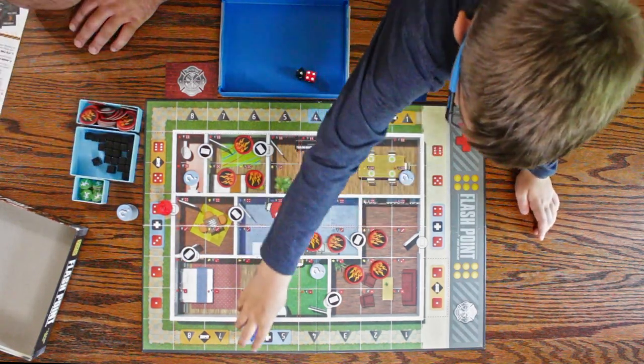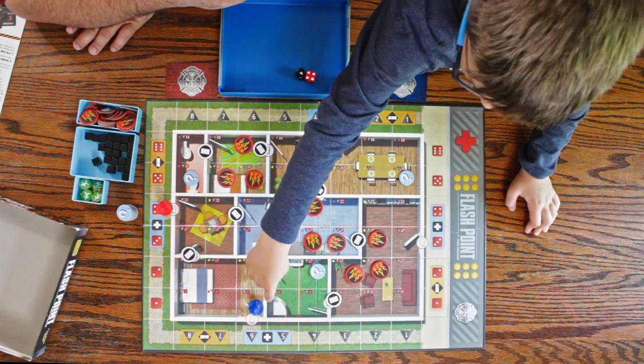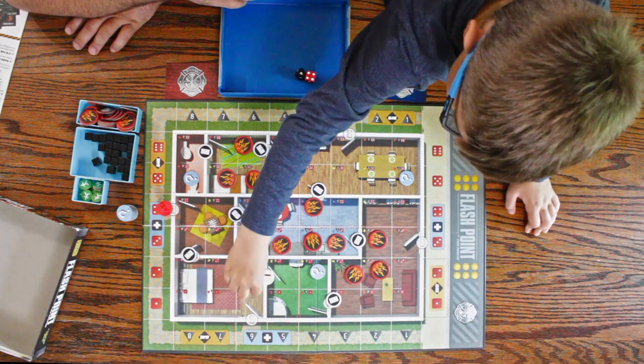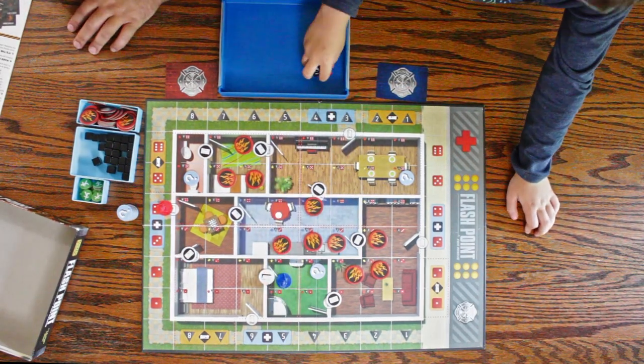Okay, I'm going to move here — that's one. Should I break this wall? Well, you could just go and open the door instead — two, three, four. Okay, those are your four actions. Roll the dice to see what happens to the fire.